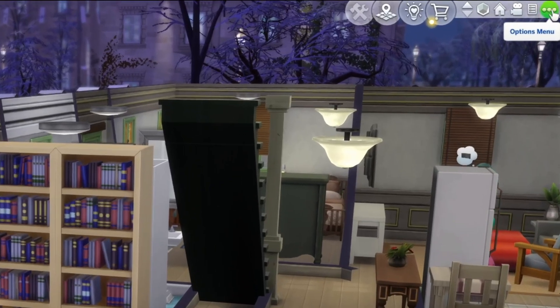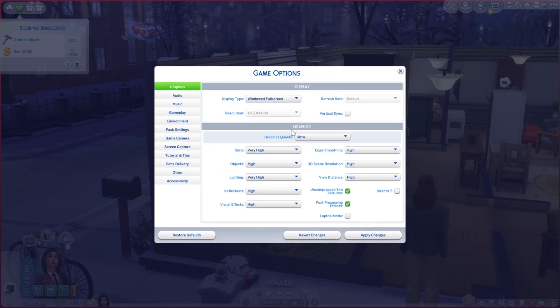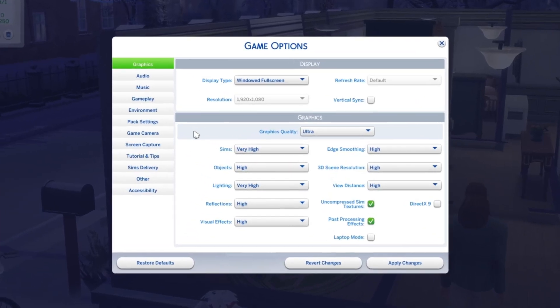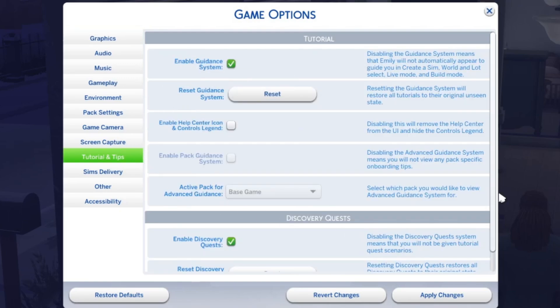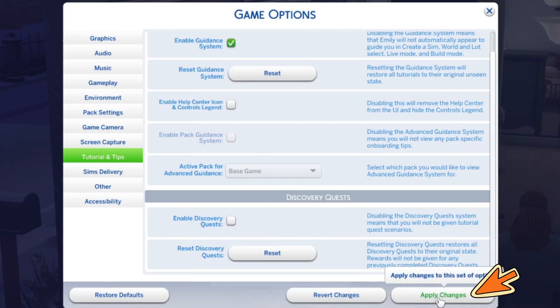To turn this off, go to the options menu, then open game options, and then head to tutorial and tips. There you will see 'Enable Discovery Quest' — I had it ticked on, so you will just uncheck it, and then apply changes.